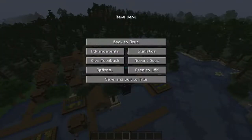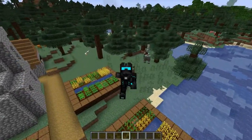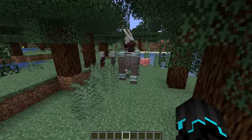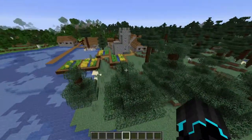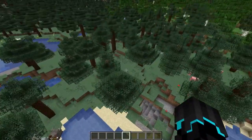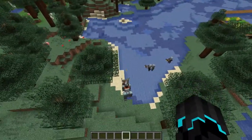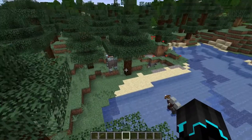So in this snapshot, there is a new block that has been added, but also some other features. One of them being that pillagers now spawn and are raiding villagers. As you can see, we have this little patrol here walking around. They haven't attacked the village yet. We have the beast, and we have the pillagers with their crossbows, which is pretty cool.